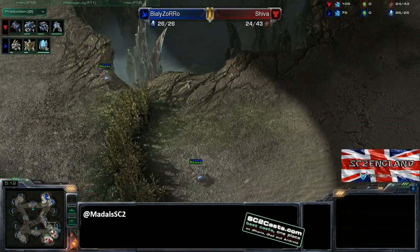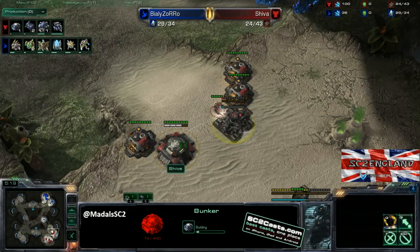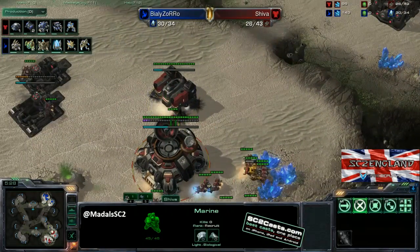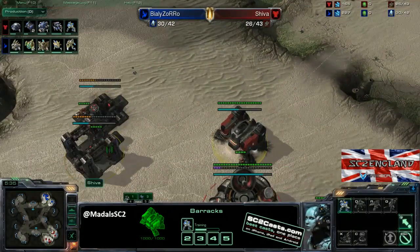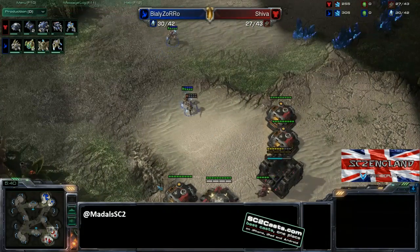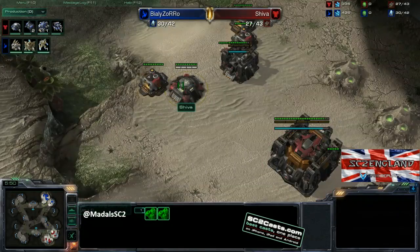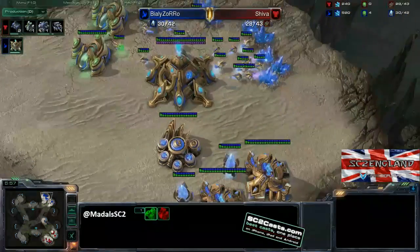These zealots alone are so slow to cross the map you're going to have an easy time defending. There goes the second bunker - a bit late, but the zealots are stopping so that gives more time. Marines are getting produced. Always make sure you get your rally points right. The barracks are hotkeyed, two more marines on the way. You'll then grab your two gases - that's the normal opening. The Protoss player is being forced back; those zealots won't get through those two bunkers, so this is still very cost effective.